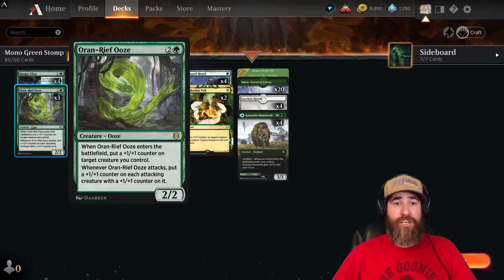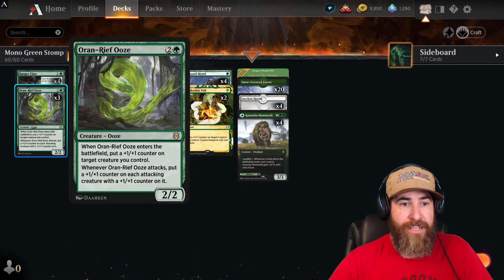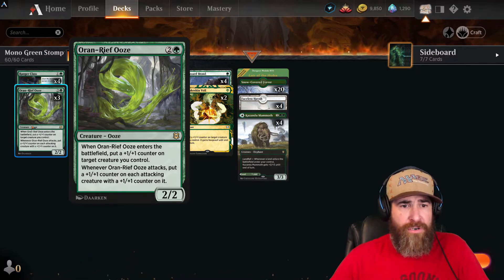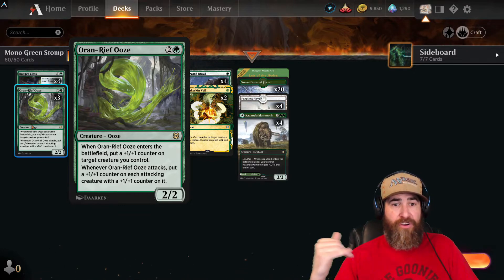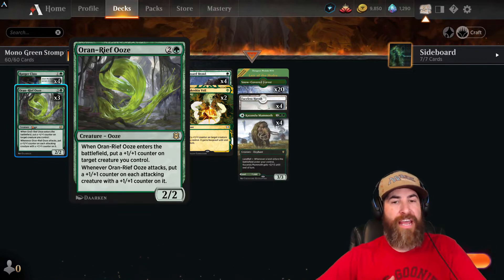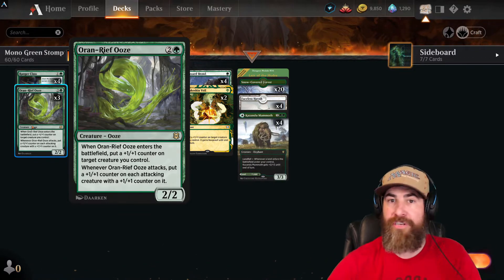We also have three Oran-Reef Ooze — one green and two colorless for a 2/2. When it enters the battlefield, put a +1/+1 counter on target creature you control. When Oran-Reef Ooze attacks, put a +1/+1 counter on each attacking creature that already has a +1/+1 counter on it — and that's going to be almost every creature in the deck once your engine gets going.